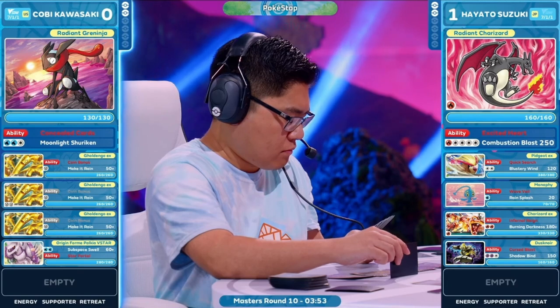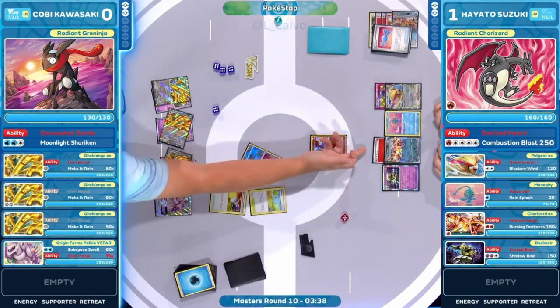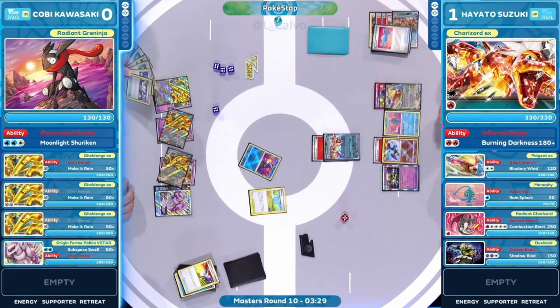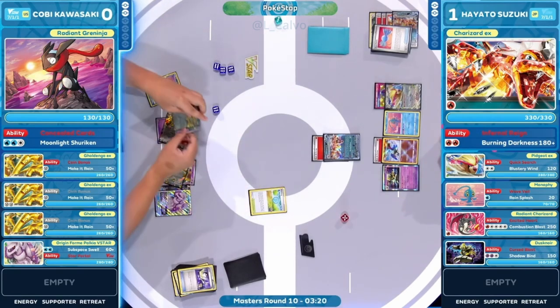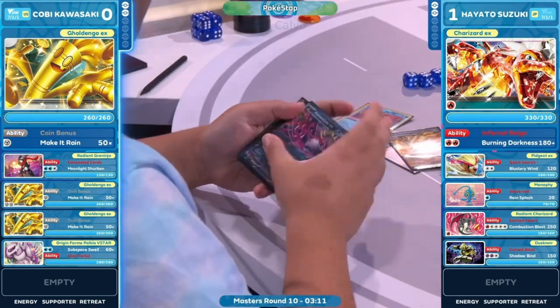Radiant Charizard resets — it has the ability to attack next turn. Need to find a different Pokémon to focus on. The Charizard EX — thankfully that was a heads on the Pokémon Catcher. We're two for two. Charizard EX joins in the active. I guess we sacrifice the Silene flips for the Pokémon Catcher flips. Switch now into that Golden Go — this one still has coin bonus available, netting two cards. Pheasant-pity and a Nest Ball drawn off that coin bonus.